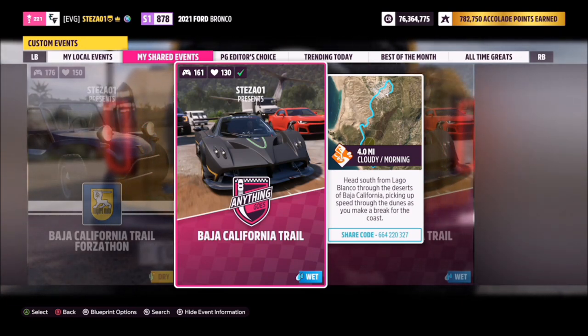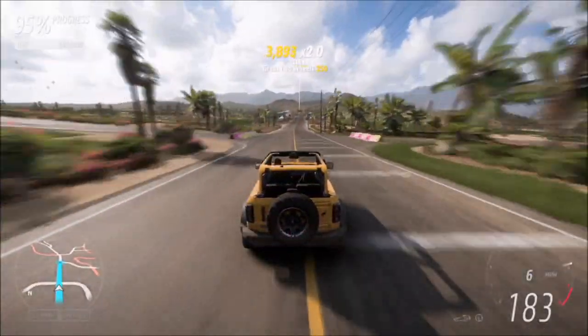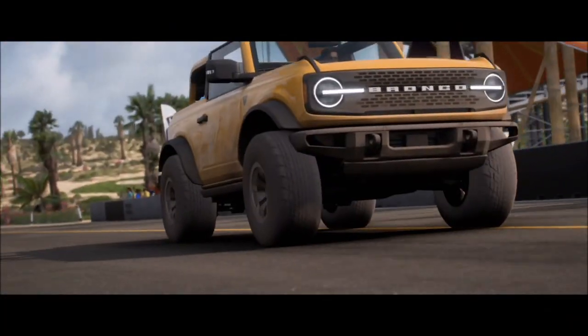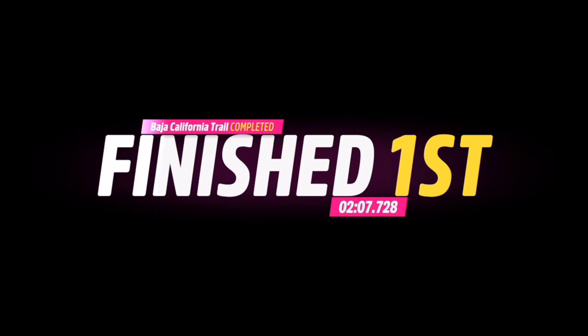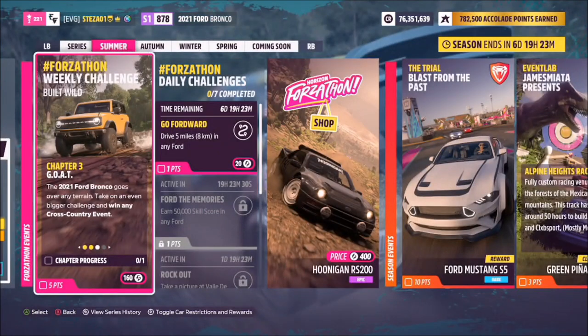I've also created a specific blueprint for you called Baja California Trail — the share code is on your screen. It's a very simple race and, as I normally do in my blueprints, there are no AI driver tiles, so you're guaranteed a win. It'll only take just over two minutes to complete — really quick and super easy with no one to contend with.